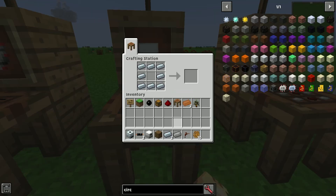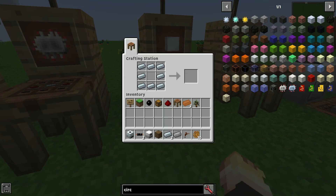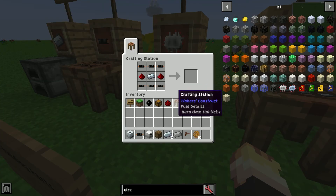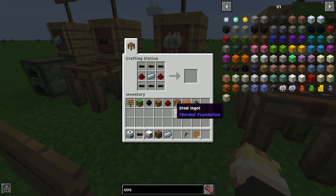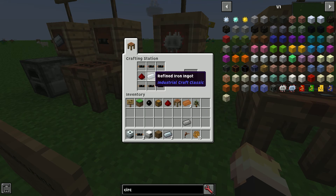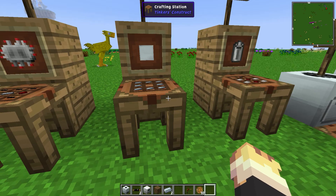Then you're going to need a machine block, which is just refined iron ingots in a circle. The reason why the crafting recipes aren't working for these right now is because the mod pack I'm playing on switched out refined iron ingots for steel ingots from a different mod. I'm leaving it with refined iron ingots because if you're playing default or in most mod packs you're going to need the refined iron ingots to do it.